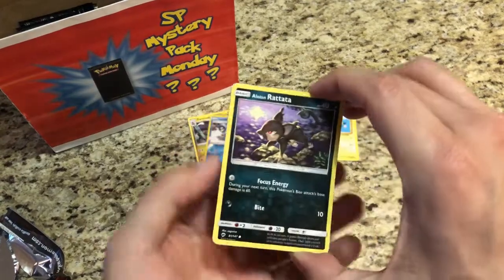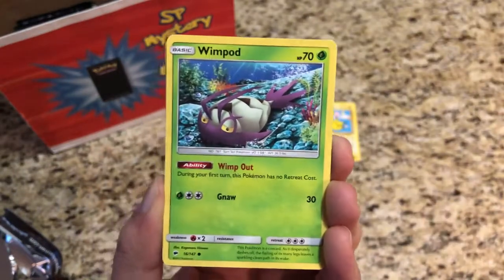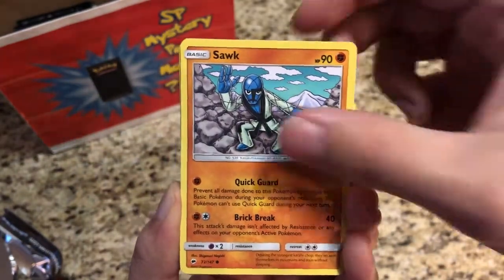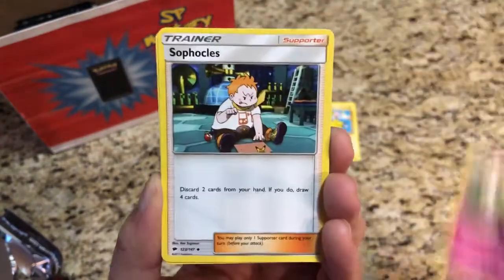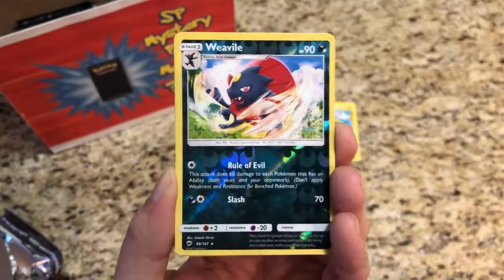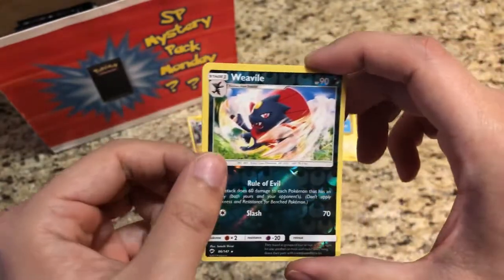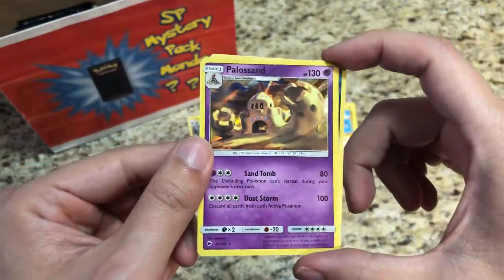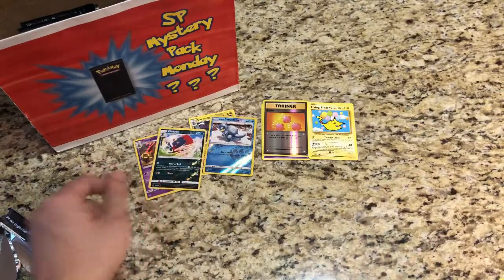Come on, Burning Shadows, get us something good. Need a little bit of a pick-me-up here. We got an Alolan Rattata, Windpod, Togedemaru, a Sawk, Mudbury, Fighting-type Energy, Ribombee, Sophocles, Escape Rope. Reverse Weavile — and that is a Rare Reverse Holo, already an up. Great pull there. And our Rare is a Holo Palossand — very, very nice. Great way to turn around our Mystery Monday.